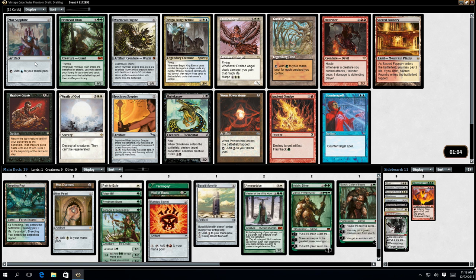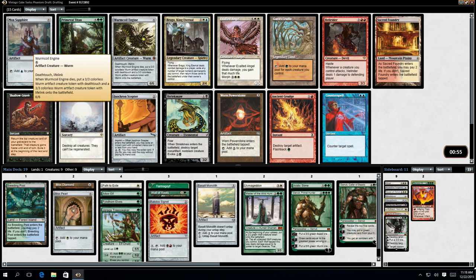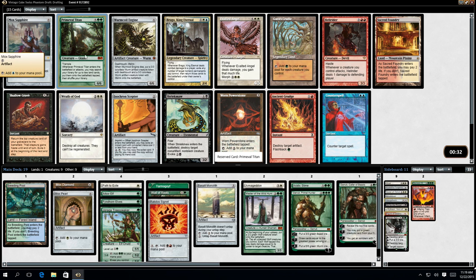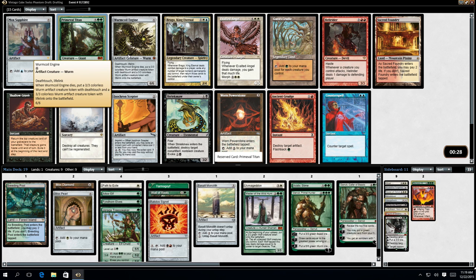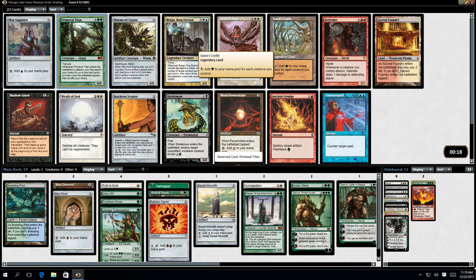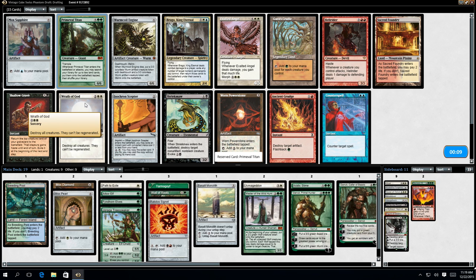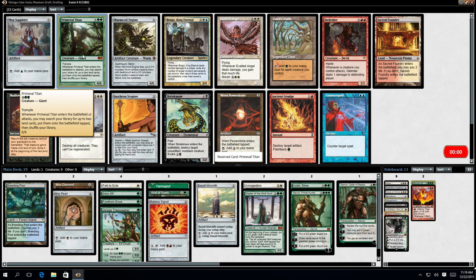So we have Mox Sapphire - obviously ridiculous but powerful. Primeval Titan, however, might be better. Worm Coil Engine. Guides Cradle - tap it to add green to your mana pool for each creature you control. A ridiculous card, absolutely ridiculous. I think for my deck, Primeval Titan is better. That might just be hideously wrong. Worm Coil Engine is also brilliant. Sapphire, Worm Coil Engine, Guides Cradle - none of these are going to come back to me. Worn Power Stone - that's not going to come back to me either. Wrath of God. Okay, let's take Primeval Titan. That was tough.